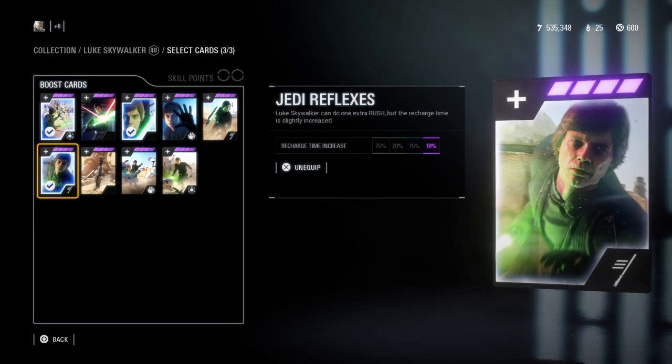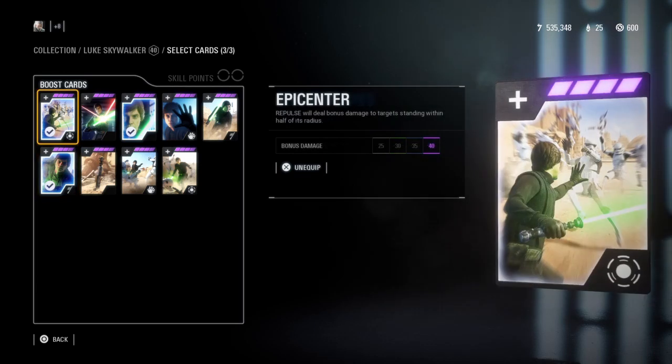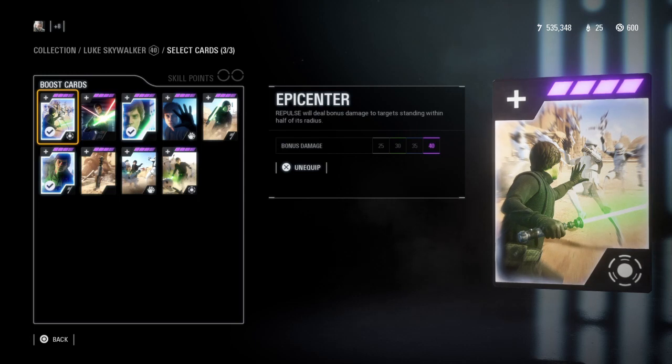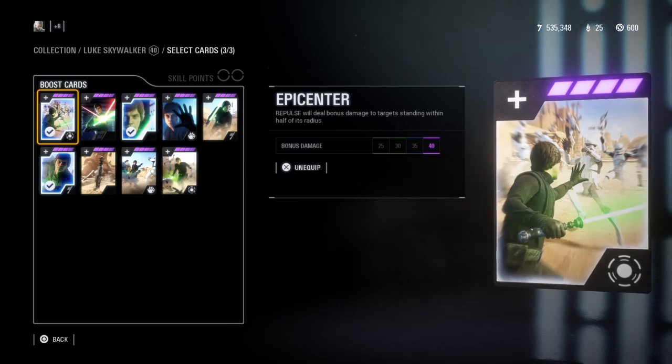Second, I use Jedi Reflexes, which grants Luke an extra charge for Rush. As a damage dealer and mobility ability, it's great to have an extra charge, although you get a 10% slower recharge rate when maxed out. For the third and last star card, I use Epicenter, which grants Luke a 40 damage bonus when maxed out to every enemy standing within half of Repulse's radius, dealing a total of 170 damage to troopers and 115 damage to heroes. I use this card for a more aggressive play style.